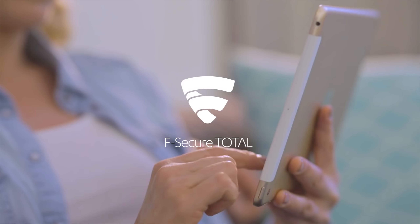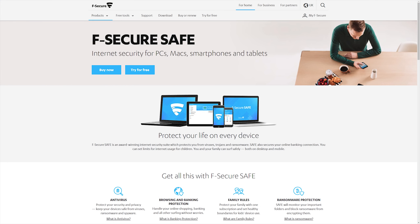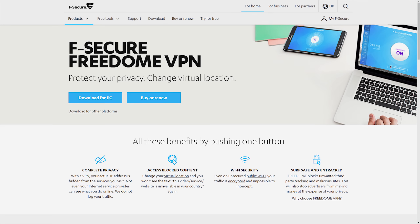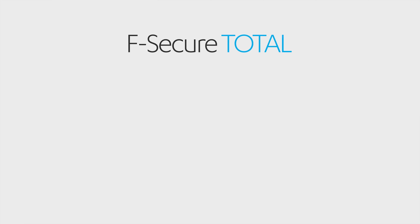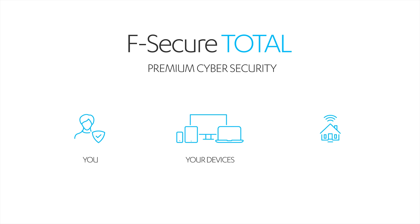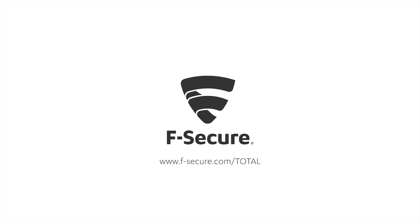Today's video is brought to you by F-Secure Total, premium cyber security for you and your devices. It includes Safe, an award-winning internet security suite protecting you from ransomware and viruses while browsing. FreedomVPN gives you net privacy and a way to access otherwise inaccessible content while staying secure and anonymous, even on public WiFi. Key is a password manager letting you store passwords securely and access them from any device. You can try F-Secure Total free for 30 days, and use the code BoardGamer to get 20% off a subscription.